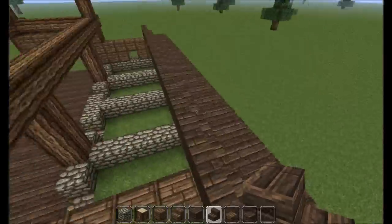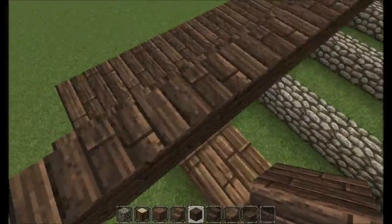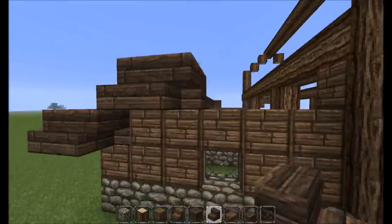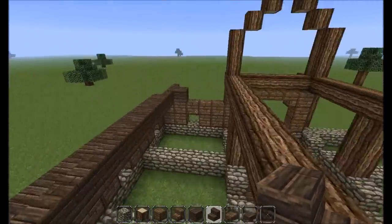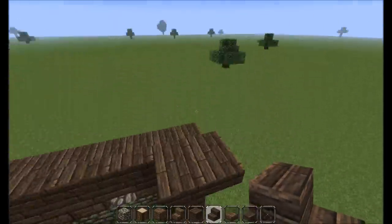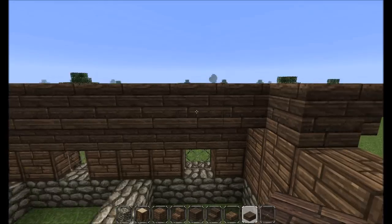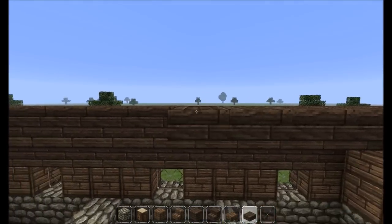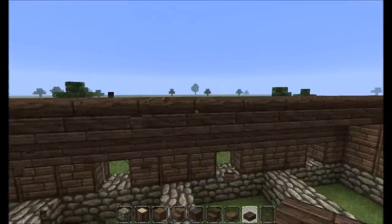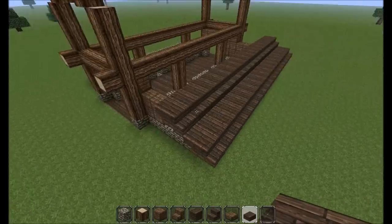Let's do our upside down stair here and place that there — not there, because we're going to do the upside down stairs yet again. I'm really tired, guys, I'm sorry. We're going to do half slabs for this so that the roof doesn't seem so low on the inside. There we go, got a nice look to it.